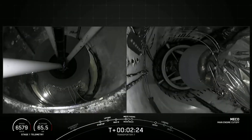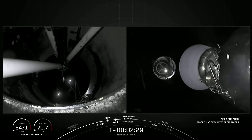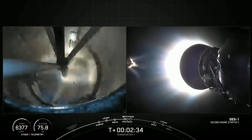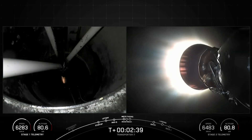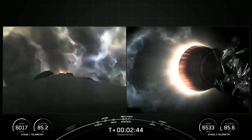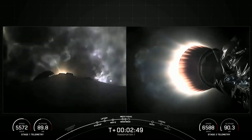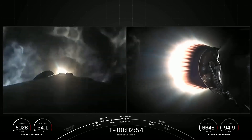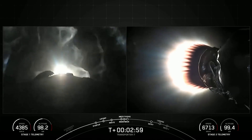MECO. Stage separation confirmed. And back ignition. Stage 1 boost-back startup. We've had MECO and stage separation. The first stage vehicle has performed its flip maneuver and started up its boost-back burn. On your right-hand screen, what an incredible view — you can see the shorter MVAC nozzle and that MVAC engine burning extremely bright.